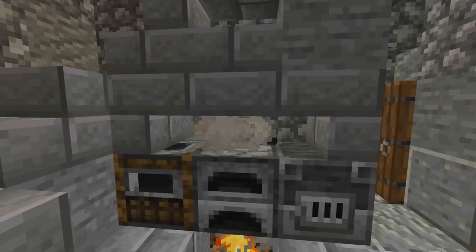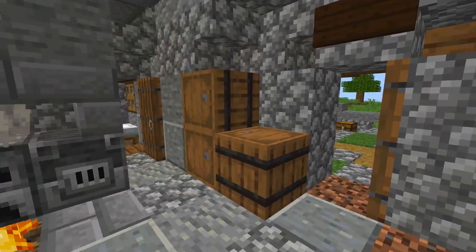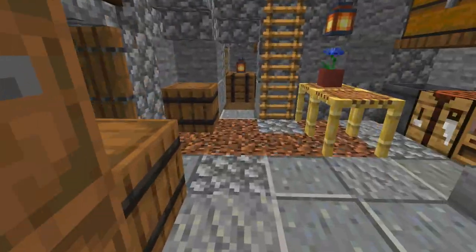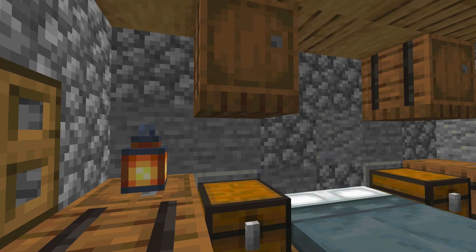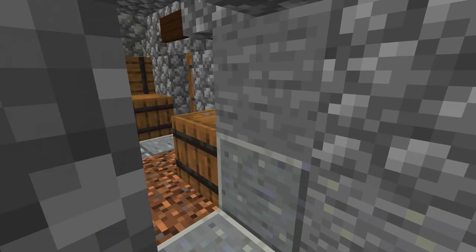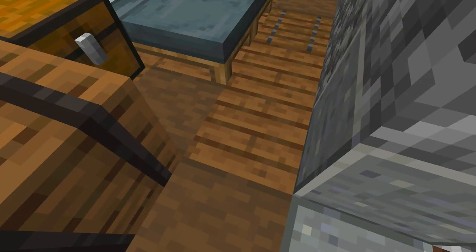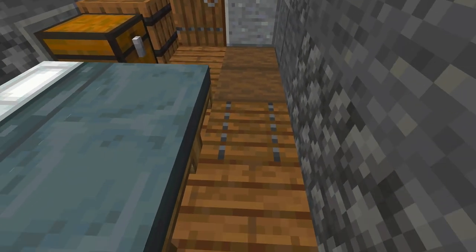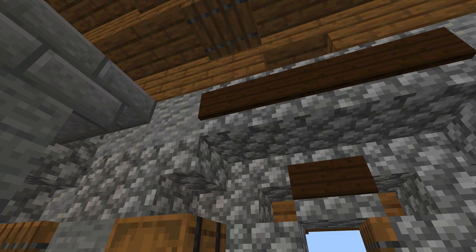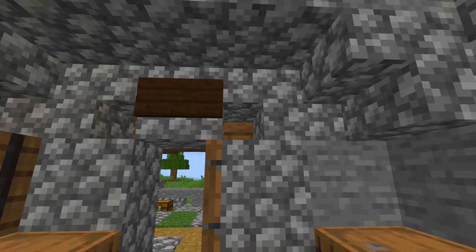Heading back down the stairs, this would be kind of the quarters for your farm hand working in the area — even people in tiny little cottages would have had servants. This would be the children's room — this is exactly like what my grandma's house was like, where all the girls slept, boys slept in here, and the parents slept in here. I particularly like using trap doors as the actual windows so they can open and close. Downstairs, I've used stripped dark oak and spruce trap doors to add detail to the ground, with dark oak signs adding the look of repairs.